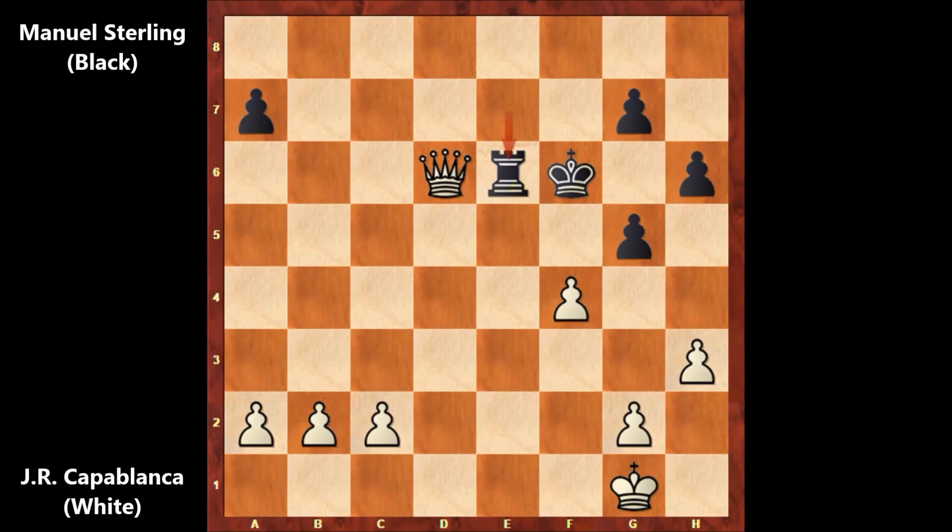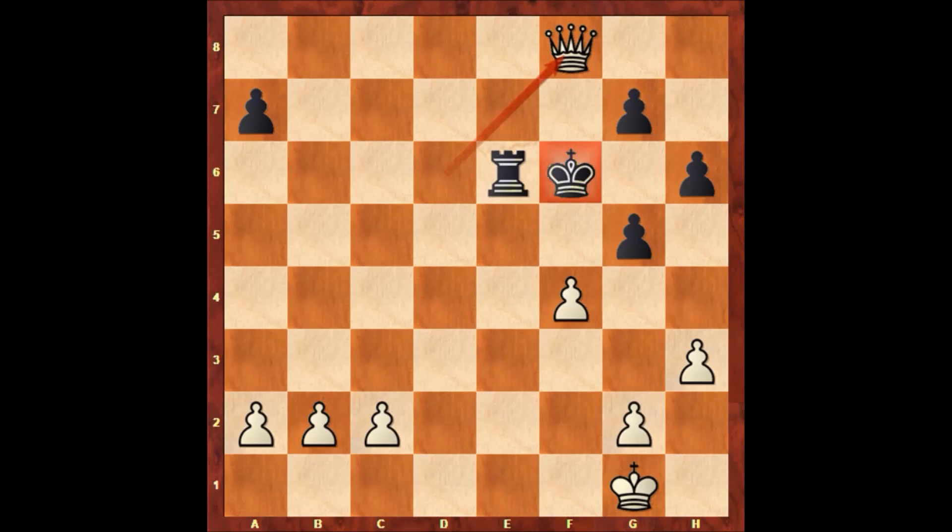And what would you do in this position? Well of course, queen to F8, checking the king. With queen to F8, and where is the king going? Black resigned. Of course — finally. Black resigned. There is no defense.